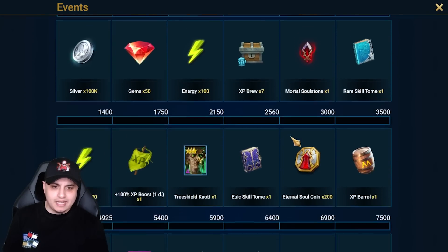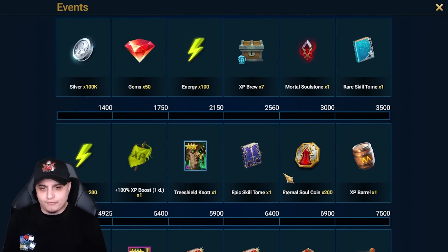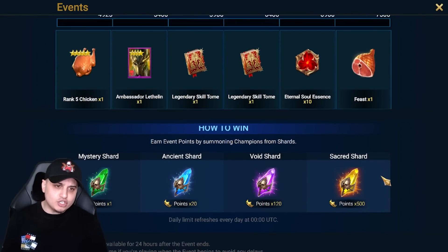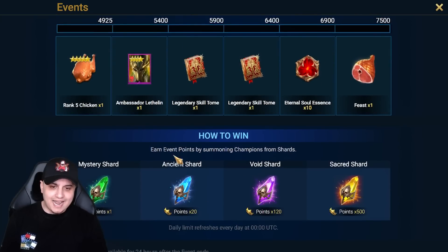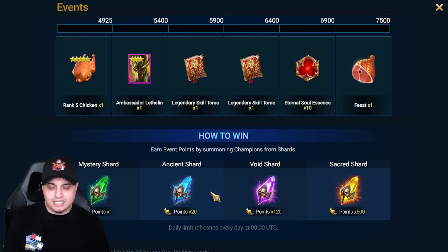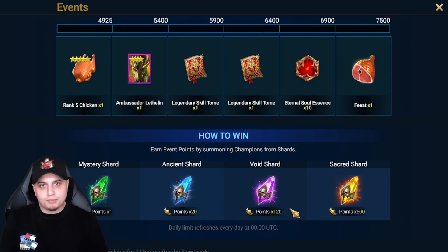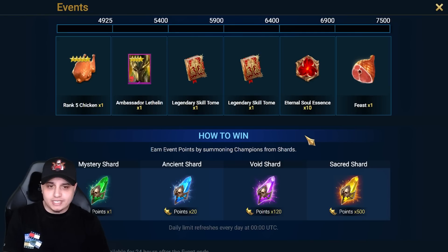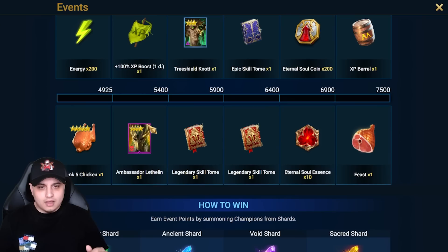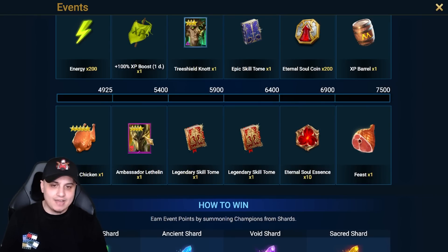Let's quickly look at the points. It's going to be 2150 for the Tree Shield Knots. Sacred shards are usually what I like to use for these events because ancients give 20 points - Raid really needs to improve that to make ancients viable for summon rushes. Void shards are pretty decent as well. We've got a 10x Krisk event, one of the best void champions in the game, so it'd be amazing to pull him.